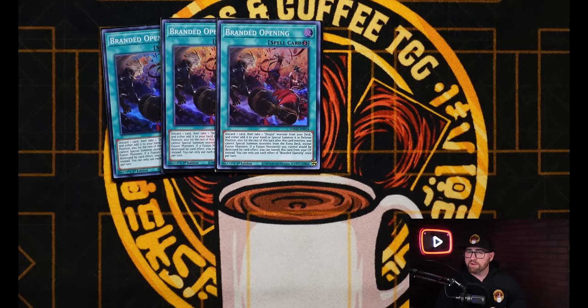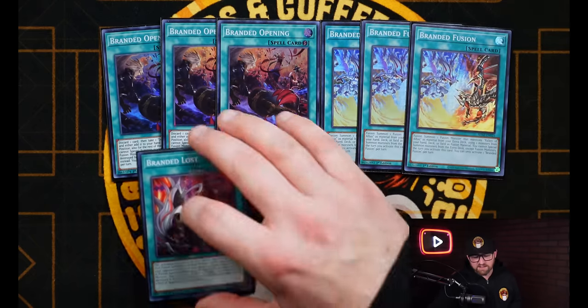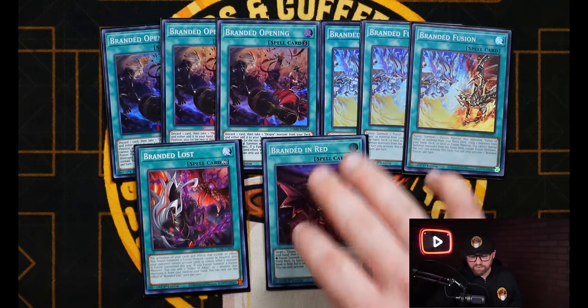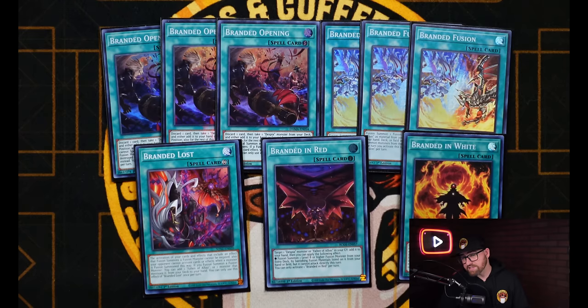We have three copies of Branded Opening, one of the best cards in this deck, not only for consistency but adding more to your end boards. Of course, we're playing three copies of Branded Fusion, the god card of the deck, alongside Branded Lost — basically telling your opponent they can't touch their cards while you're playing. We also have Branded in Red, one of my favorite cards in this deck, and I've added back Branded in White as well. This is essentially a Polymerization — so if Branded Fusion gets ashed, you can use Branded in White to fuse with your field and hand. But if Albaz is in the grave, then you can use it as a Miracle Fusion. Just another pseudo-Branded Fusion for the deck that does take a little more setup, but also it banishes from the grave — so that's another thing to keep in mind when setting up plays to set up your Thunder Dragon Dark.